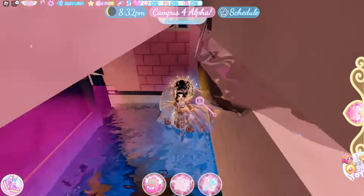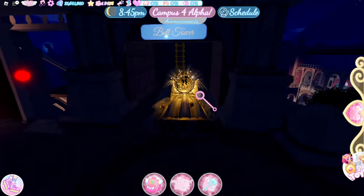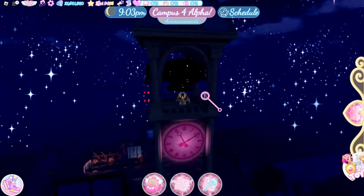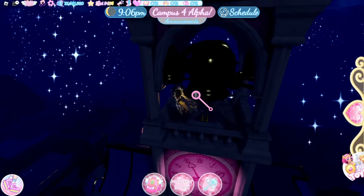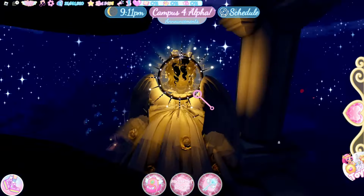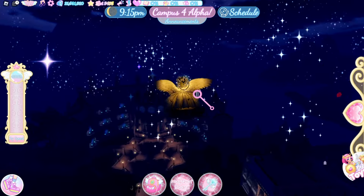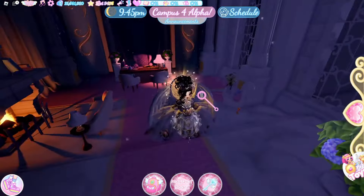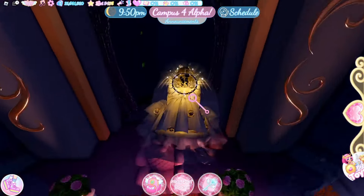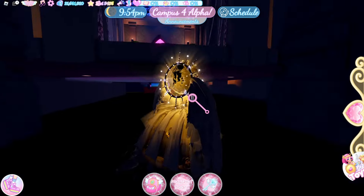Over here we have the Valkyrie statue, and this is going to be the cafeteria — that's cute. We also have the school office over here. You can go in — it's pretty much done for the most part. Pretty normal looking. We've got Poppy here, and the nurse's office — I love that, you can close and open the curtains, that's so cute.